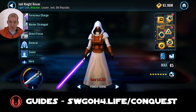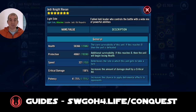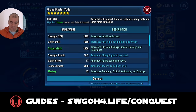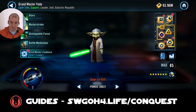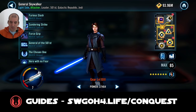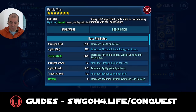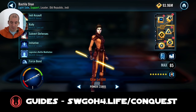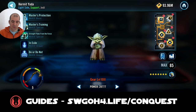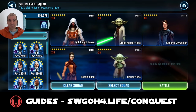Let me show my mods quickly. Jedi Revan is at 321 speed, Grandmaster Yoda at 286, General Skywalker at 267, Bastila at 293, and Hermit Yoda at 312. Pretty good speed on all of them - I've got my Jedi modded that way anyway, so no remoding needed. When I was testing, Jedi Knight Luke Skywalker made it much easier because of his mass stun keeping them under control. But I want to show that without JKL you can still make it work.